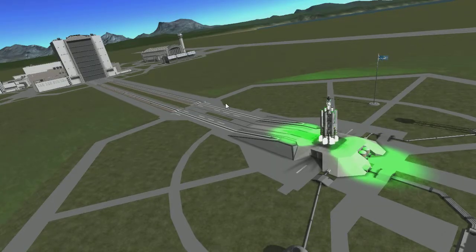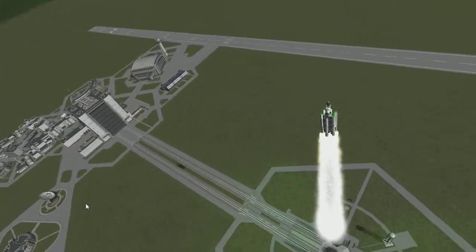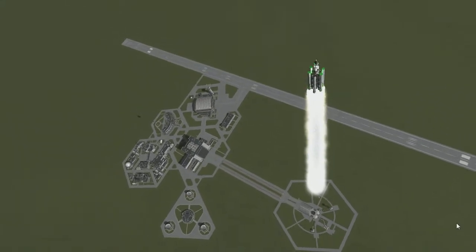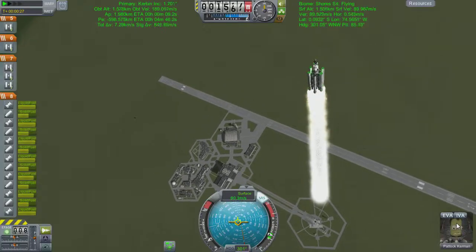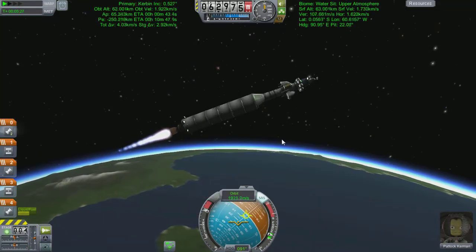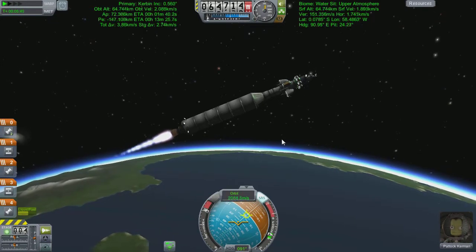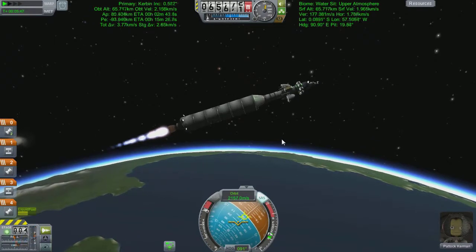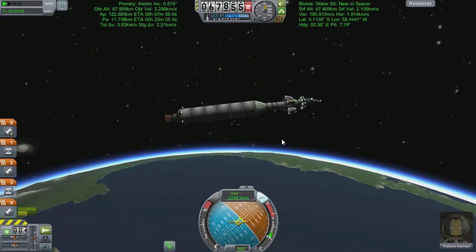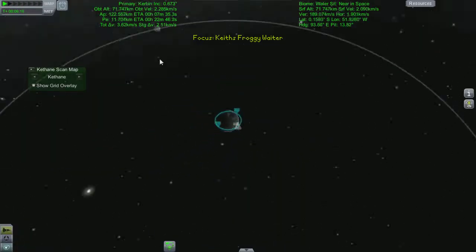Boom, off we go - beautiful green light indicating the purpose of our mission: to go get those sweet sweet Kethanes. Launch is nominal - there's not really much to talk about on this one, so I'm going to jump us up to apoapsis. Here we are at the dizzying heights of 60 kilometres - not quite as high as I'd like, but it'll do. My nose is in the air; the Skipper's not quite as good as you'd hoped, but this is still just the launch stage - I haven't even got into the bit that takes us to Minmus.